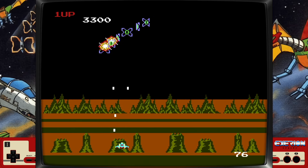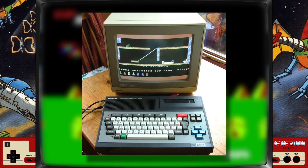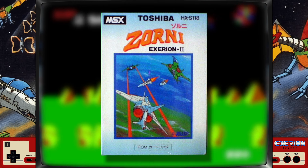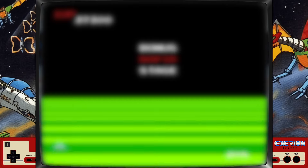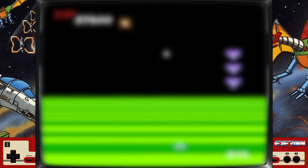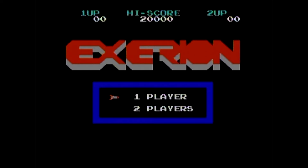Aside from this version, Exerion also got ported to the SG-1000 and the MSX computer, the latter of which got its own sequel in 1984. Yet another sequel was released in arcades in 1987. It's weird how all these games have a legacy and then poof, nothing. All these ports — unavailable. But the arcade version is part of the Arcade Archives series on PS4 and Switch. The fake version here on the fake SNES, you guessed it, removes the copyright.